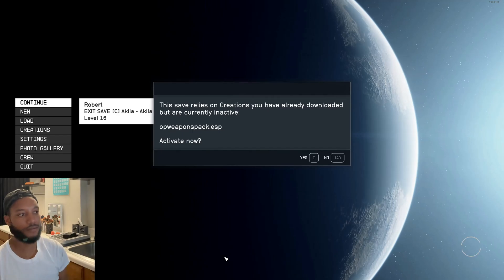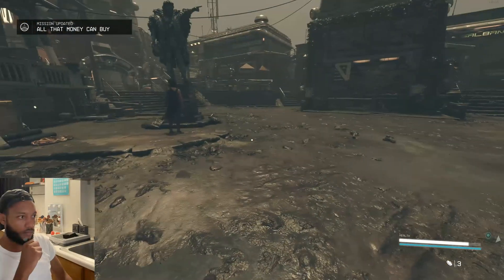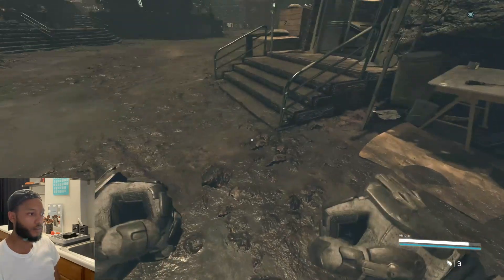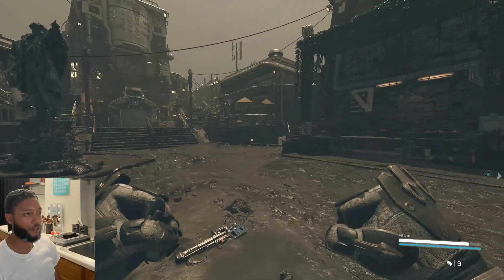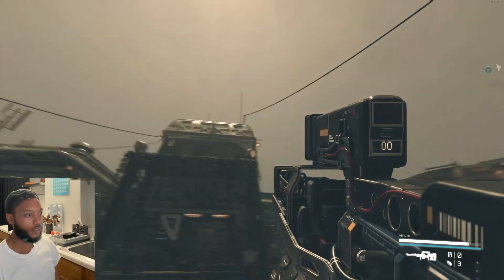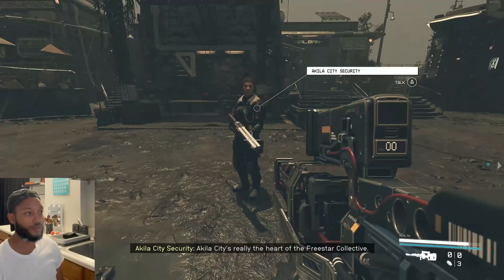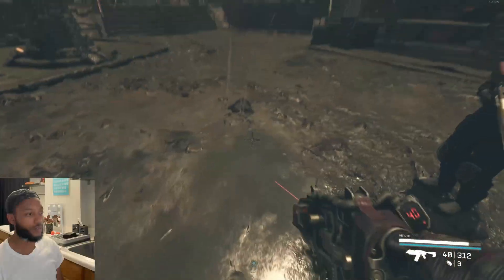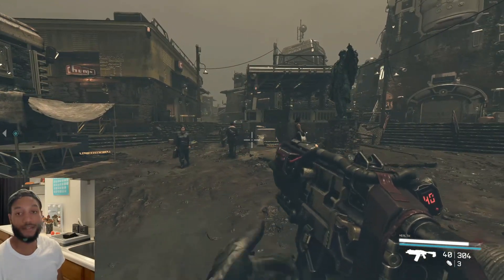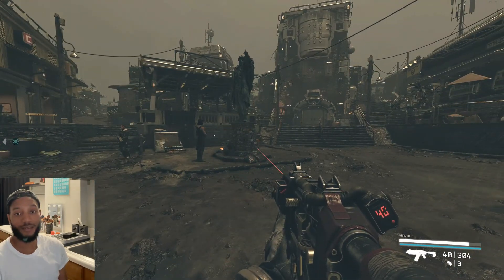Give it a second to load the mod files. Now that we're loaded into the game, if we look around, you can see the weapons I dropped right here on the ground. I can pick them up — they work! I have no ammo for this gun, but it works. This one works just fine too. Pretty cool and super simple.